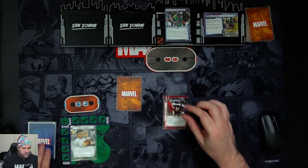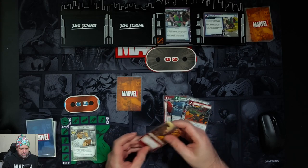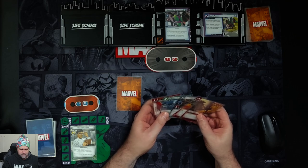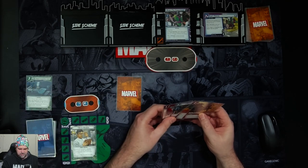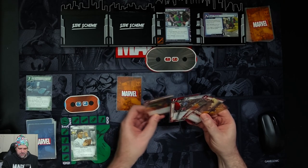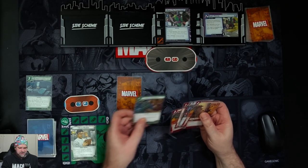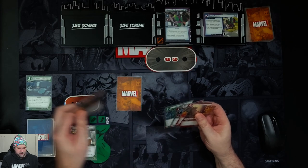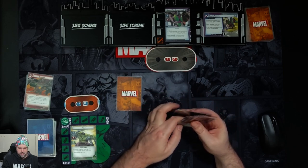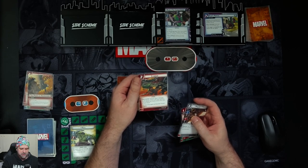So we'll draw our five cards. We've got Yarnborn, Banner's Laboratory, Mockingbird, Clobber, and Power Regression. Going to mulligan Banner's Lab and draw a card — got another Clobber. We'll use our experimental research ability to draw a card and discard a card. We have a Crushing Blow — we'll keep that and throw away a Clobber. Flip up to Hulk.